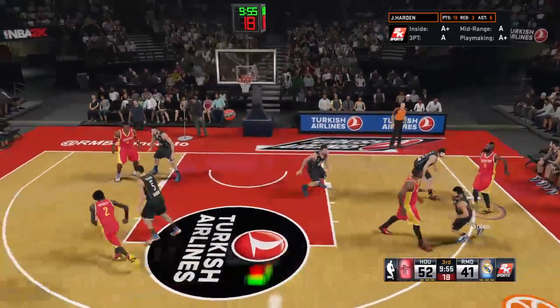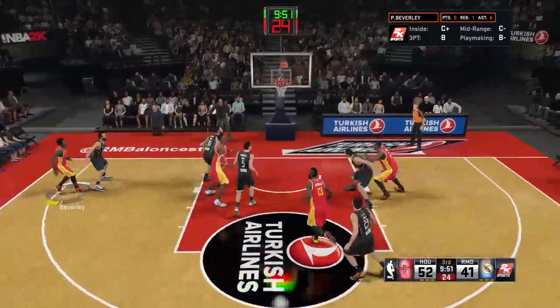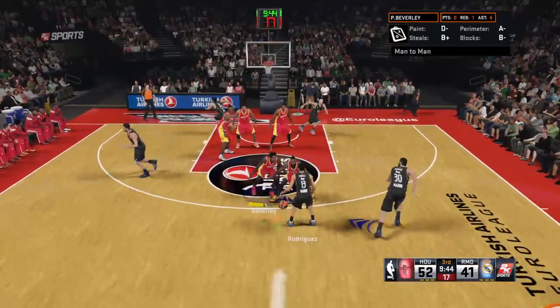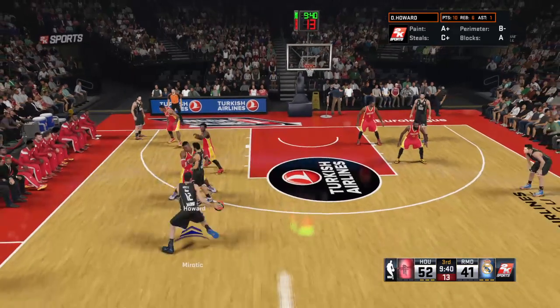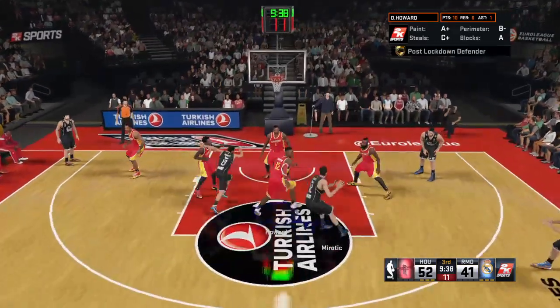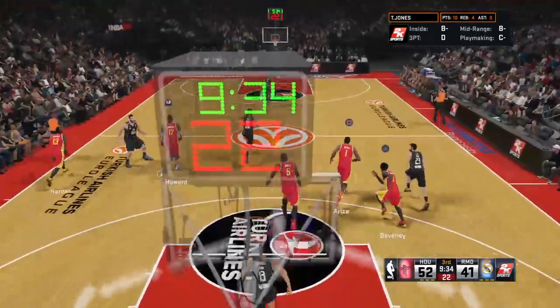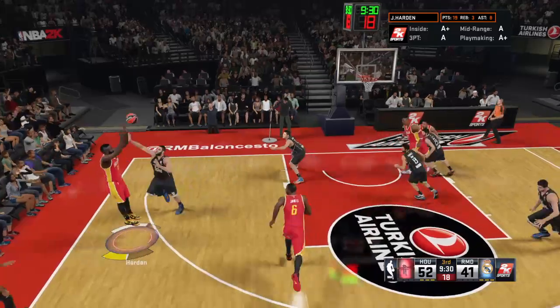Harden draws the double — Reaves issues to Howard. Here's Beverly — the chippy right there. Looked like an easy two points — you know he's kicking himself for that. Rodriguez passes to Miritich — there's the screen — Rockets with the rebound. Looked like he rushed that one — the defense was out of position, he was wide open, just couldn't take advantage.